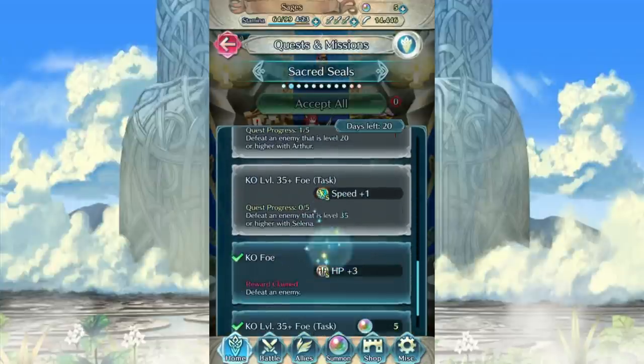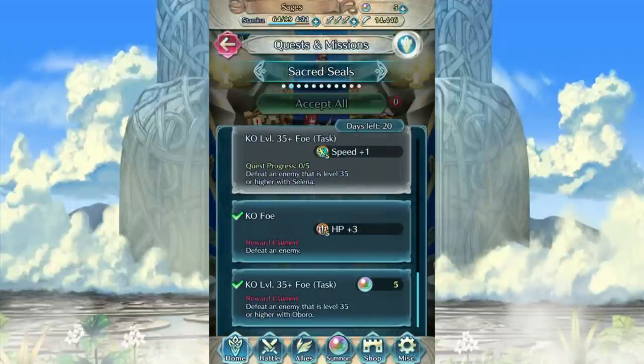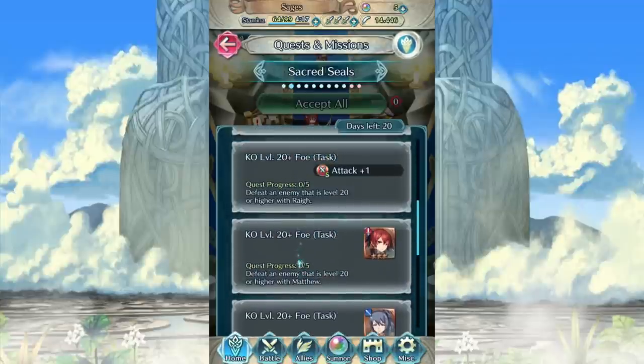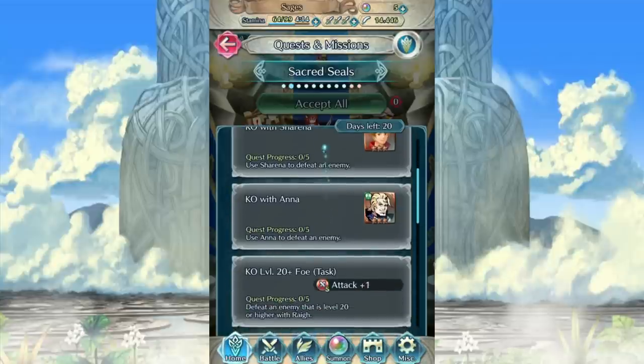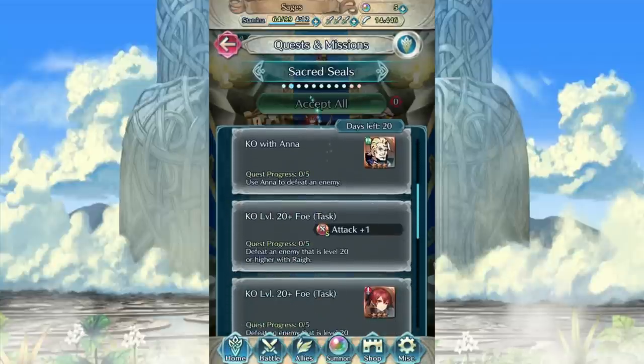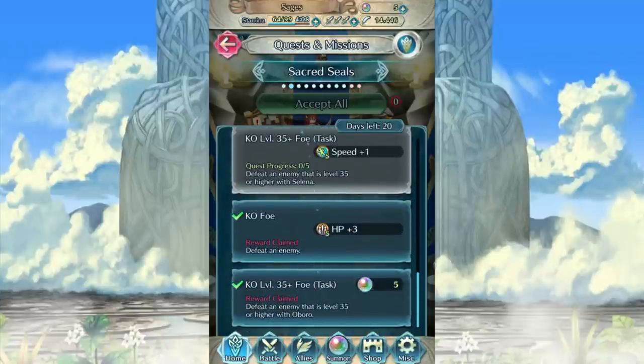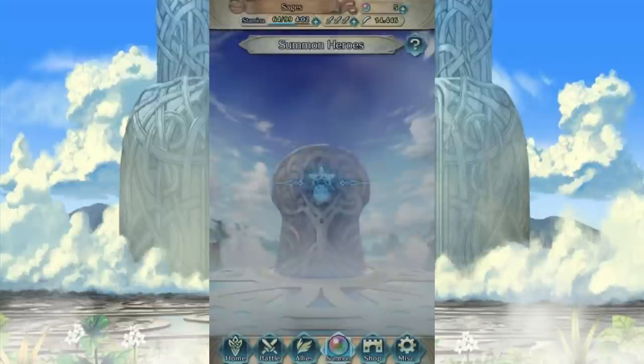You can do that with every seal. That one's level 35 with Selina — you should be able to do that. And of course, everything is level 20. Most of the other seals are just kill certain things with certain characters, which you already have that are free to do. HP plus one, plus three — it's nothing too hard, guys. Look, it's just defeat an enemy. Difficult, right?